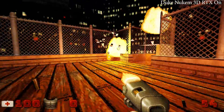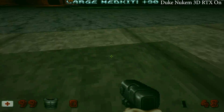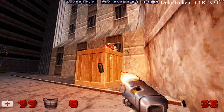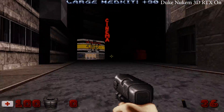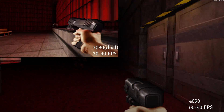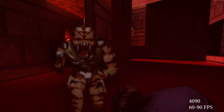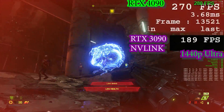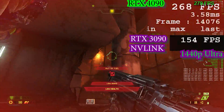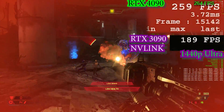In Duke Nukem 3D, we get completely insane FPS out of the 4090 — the highest I've ever seen on Duke Nukem. On the dual 3090 setup, the second card hardly does anything. In Doom Eternal, the dual cards actually do offer some performance gain, but not very much.